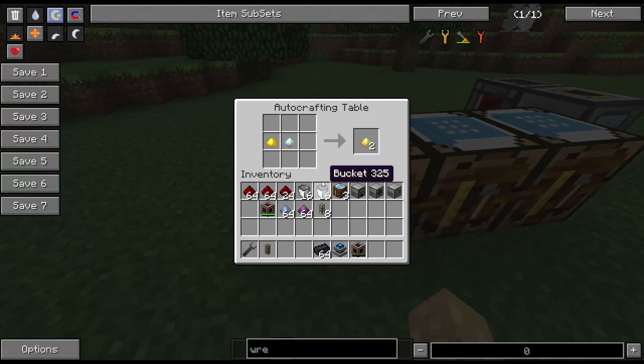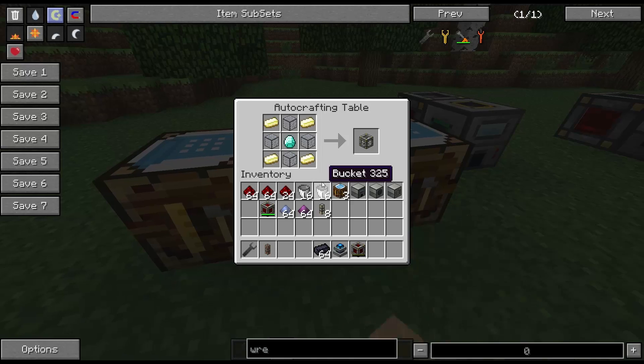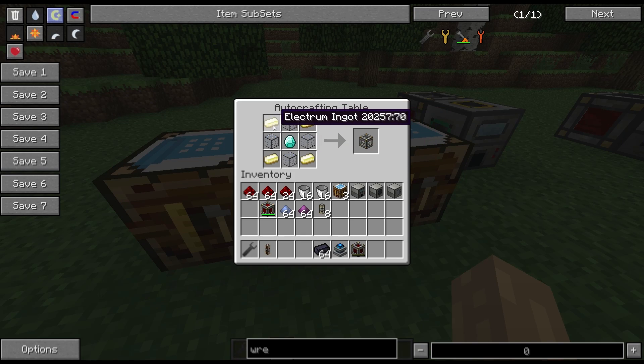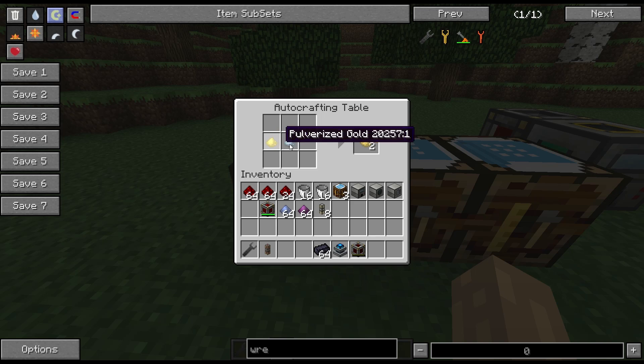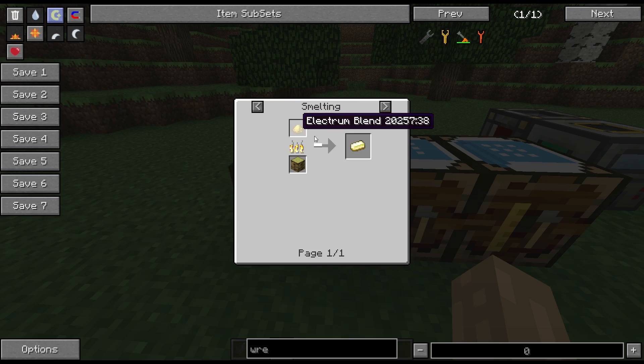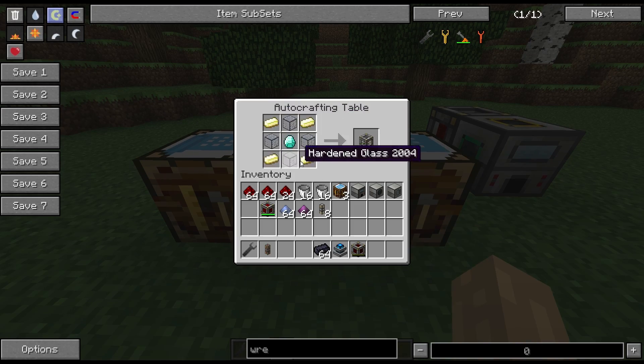The actual crafting process for these is quite involved, so we'll have a quick look. Basically, you need electrum ingots — this is the recipe for the actual storage frame. Electrum ingots are made from pulverized gold and pulverized silver combined to make an electrum blend, which you then smelt into ingots.